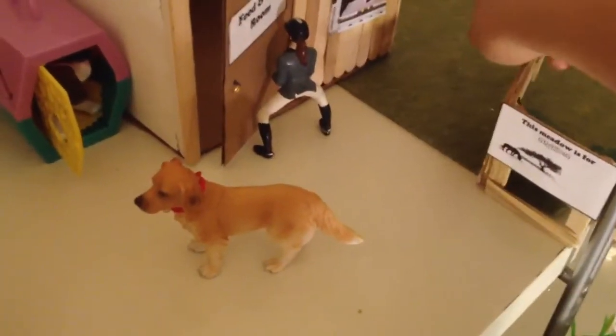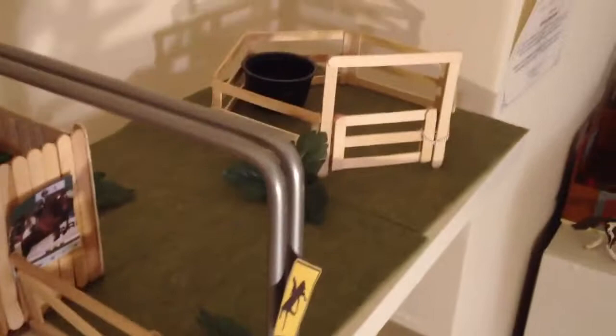I moved everything. In this area I just wrote 'This meadow is for grazing.' It's sort of blocked off, and the gate opens like that. There's a little grazing area and a little round pen. The door swings open — it doesn't touch the ground, which is pretty cool. And there's another water bucket back there.